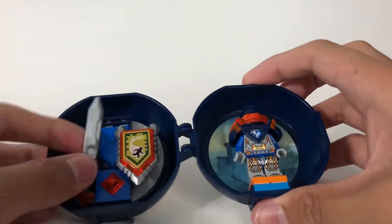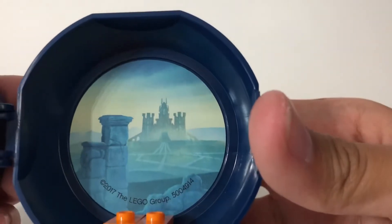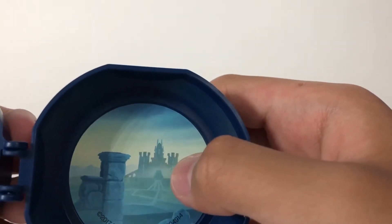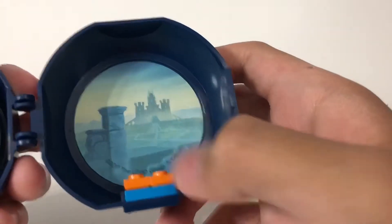And on the other side, once you remove Clay, you can see the background is Knighton Castle — I think that's what it's called — and some rocks.